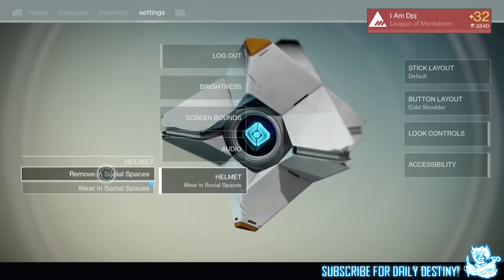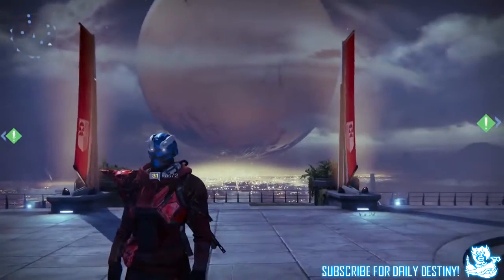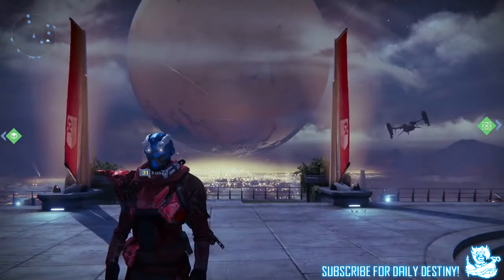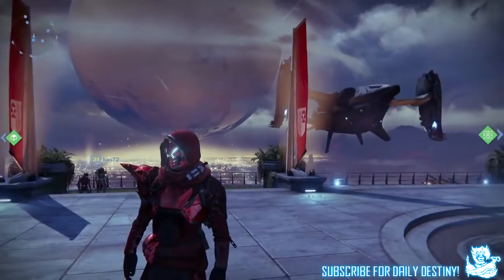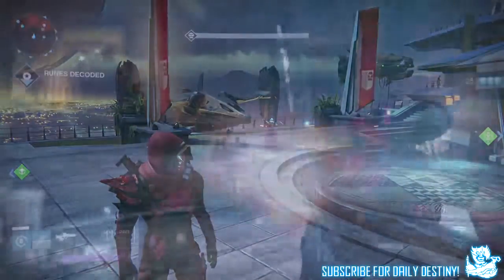Players can now choose to wear their helmets in social spaces. Added quest indicator badges to the tower when a quest is either completed and ready to turn in. Increased Crota's Bane reputation rewards on Eris Morn's bounties. Fixed the bug where Major Fools had two jaws and two left hands.